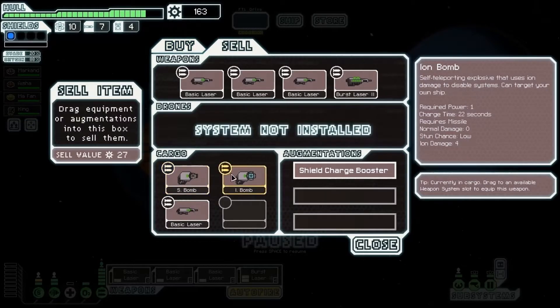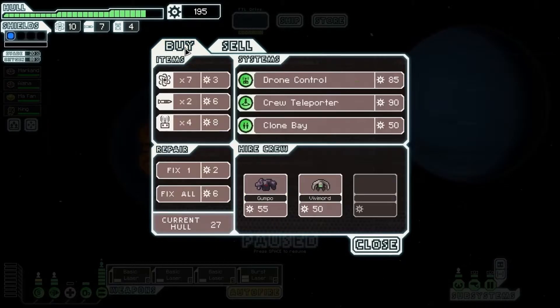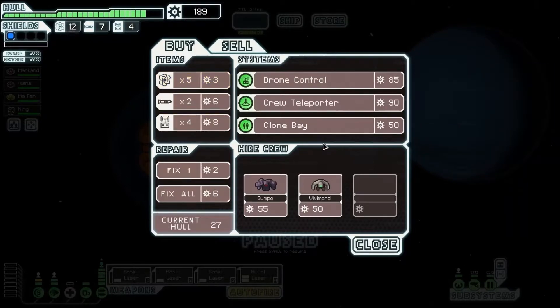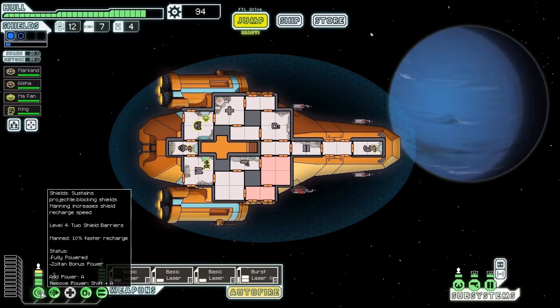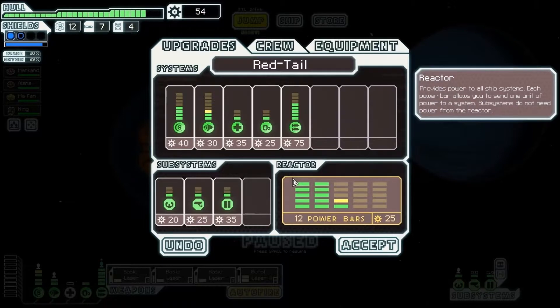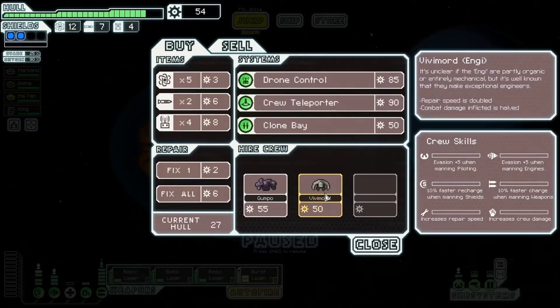I think I'd rather have cloaking as a defense. I'm not sure which one of these to keep. I'm thinking an ion bomb would be better even though it takes longer — four ion damage is really good. So we're gonna sell a laser because we don't need another laser. We're gonna sell the small bomb, keep the ion bomb. Could get another crew member. Let's get a couple fuel. Let's upgrade our shields and our evade. We can afford an Engi, so let's get an Engi — you can be our sensors man.